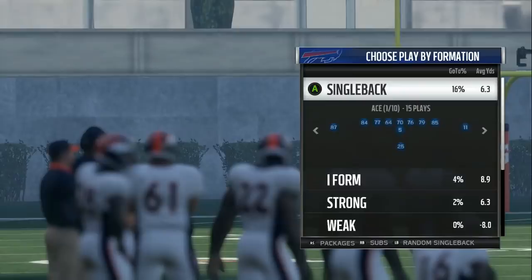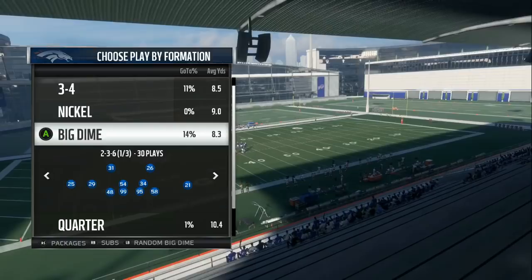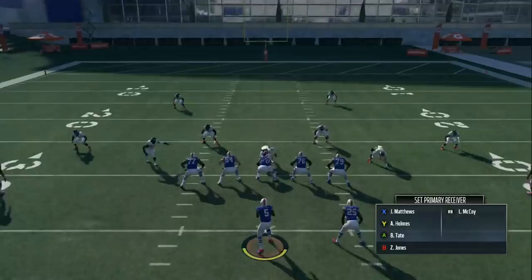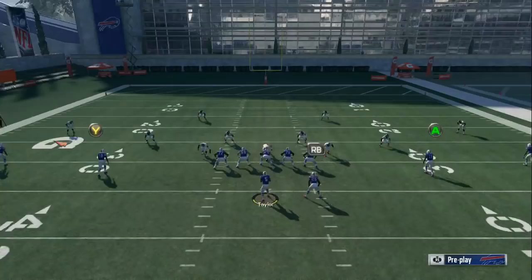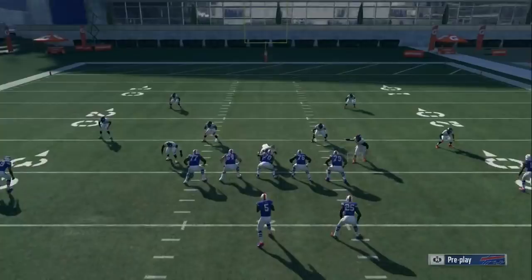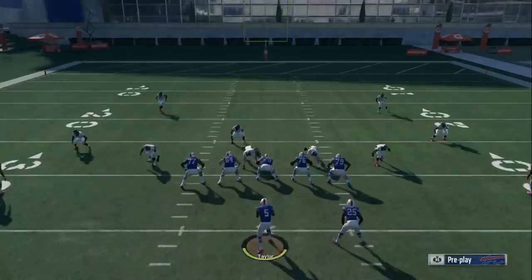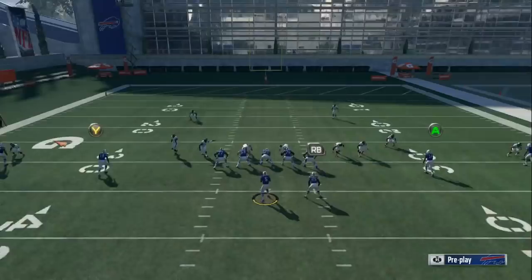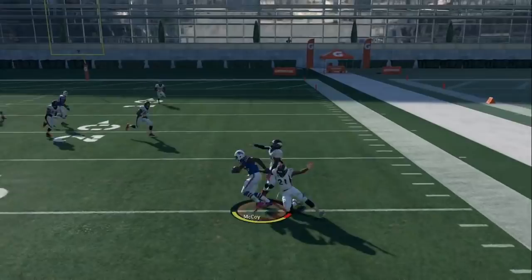Some additional wrinkles you can add: come out in Gun Spread and streak one of the wide receivers. Depending on their zone coverage, it's going to pull a defender back, and when it does you're going to have your X receiver open underneath. This is a little different if they're in a quarters or dime formation — in that case I'd probably just pound the run — but it can create a bunch of confusion on that side and give you some space.